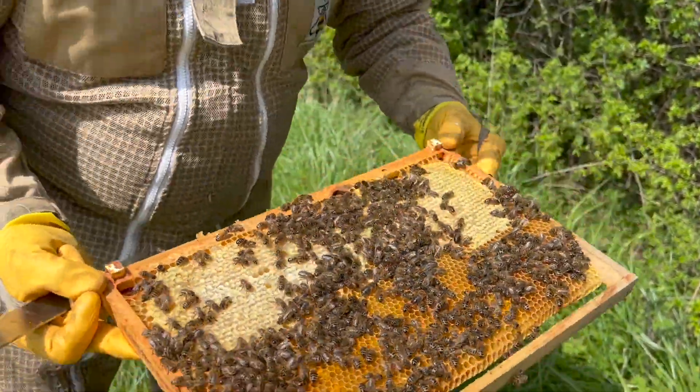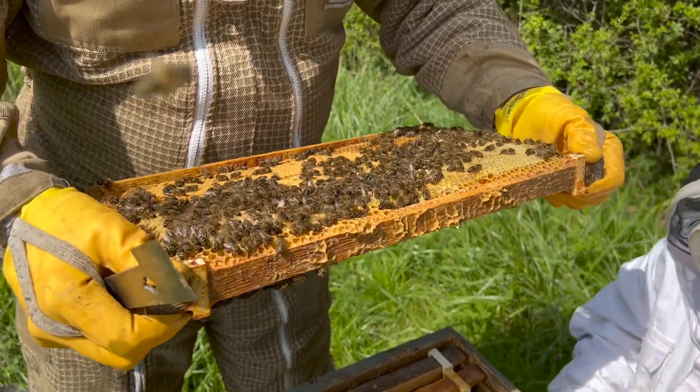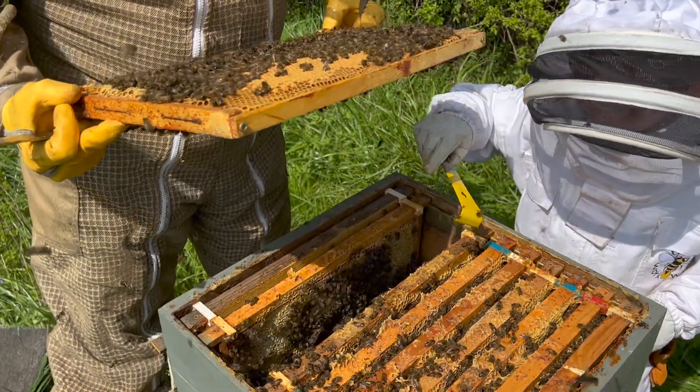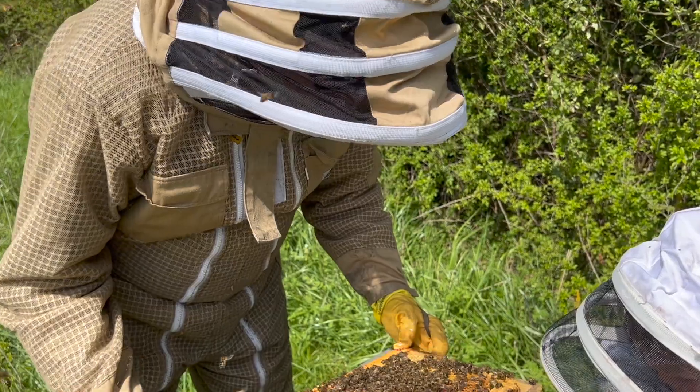Loads of bees — there's drones. Some of the honey's been capped. Eggs — so the queen's here. First thing we need to look for is eggs, and there are loads of eggs, sealed brood. Can you see the queen? This is the sort of area you'd find the queen with freshly laid eggs. There are no queen cells.